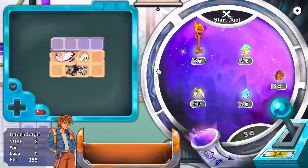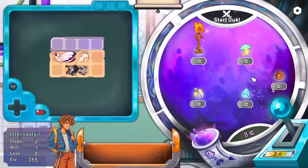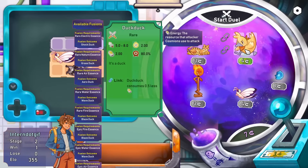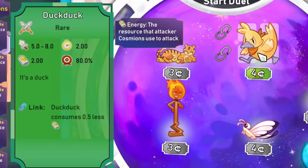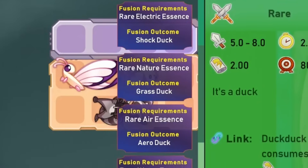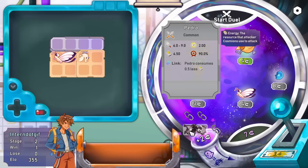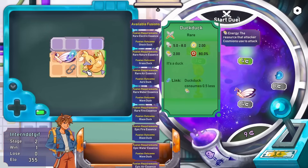Between rounds we can get some more monsters. I probably want someone to replace this high energy raccoon here, although he does so much damage. I'm not really liking the vibe of any of these things, so let's reroll a little bit. There's a giant duck that we can get that also uses quite a bit of energy, but it's not as much, and there's a lot of available fusions there - so much that it runs off the page. Let's replace the raccoon with you.